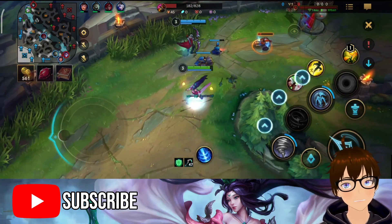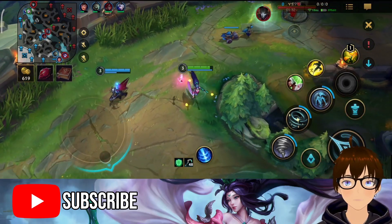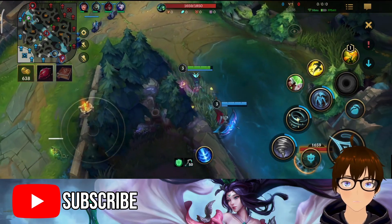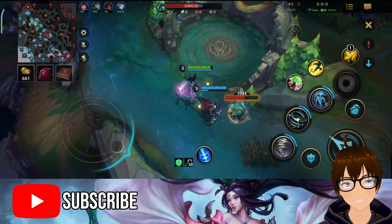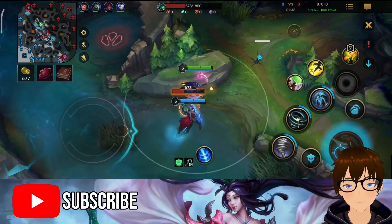So obviously the maxing order is your third skill, your second skill, and then your first skill. Nothing new, nothing changed. The goal that I wanted with this video is: does it actually work? And we're also trying out the new Protector Enchant, which I've tested on her ultimate as well, which we'll see later on.